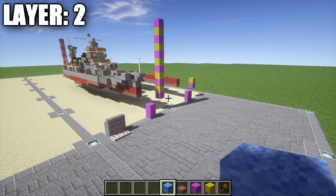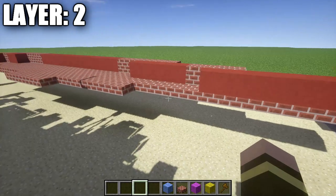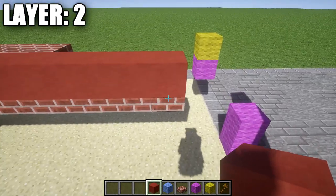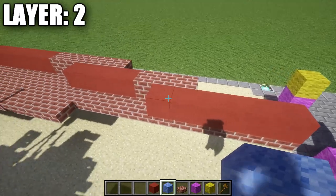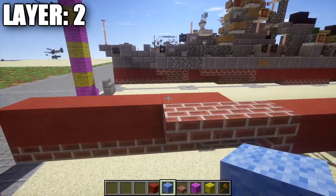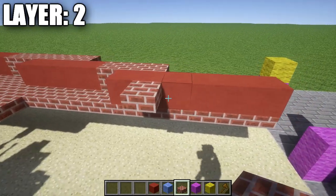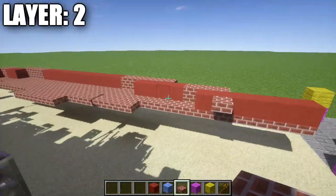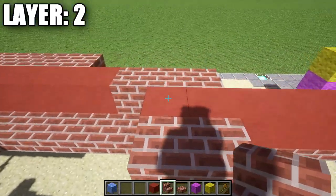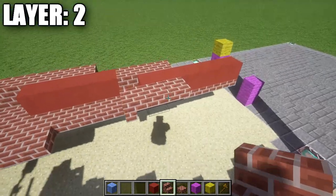Alright guys, moving on to layer two. For layer two, we're going to start off by going to the bow — the longer section of the single row of brick top slabs. We're going to place down a red hardened stained clay block on top of the front brick top slab, then one, two, three, four, and five more red stained clay blocks after it, for a row of six. Going off our fifth block back, we place down a brick top slab. We then grab brick stairs and place down a brick stair followed by an upside-down brick corner stair.